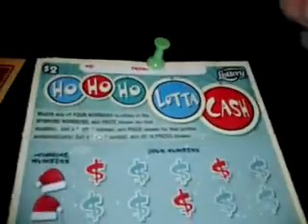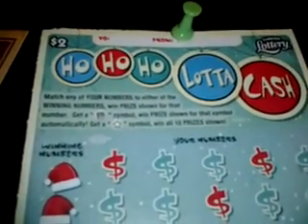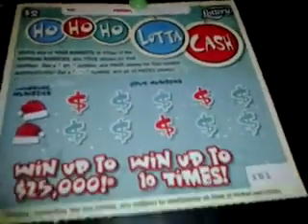Ho Ho Ho A Lot of Cash, ticket number 101. Match any of your numbers to any of the winning numbers, win the prize shown for that number. Get a gift symbol, win that prize shown automatically. Get a star and win all 10 prizes. You will also see a 5 for 5 of this coming soon.